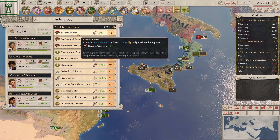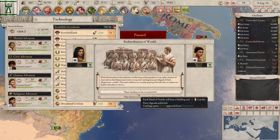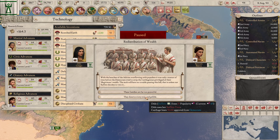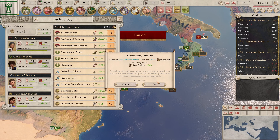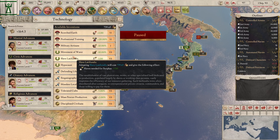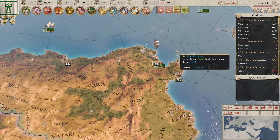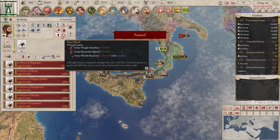We could buy some tech — siege ability would be good. We'll spend some wealth, buy the better siege ability, and grab the aggressive expansion impact reduction. Then we're going to hang on to our money and have this army do some drilling.